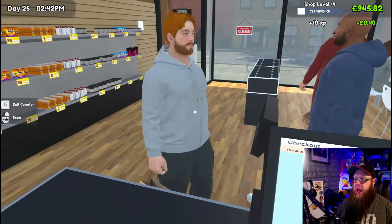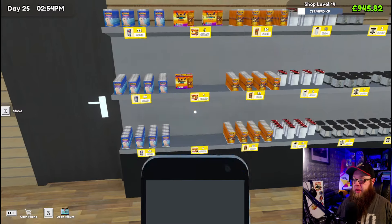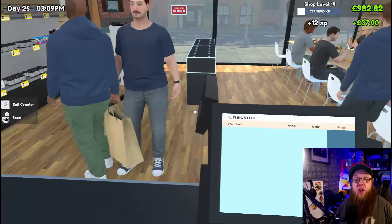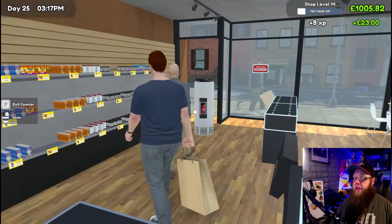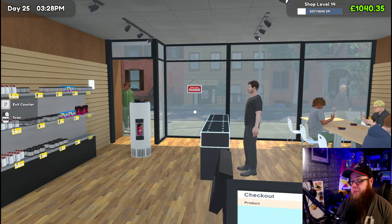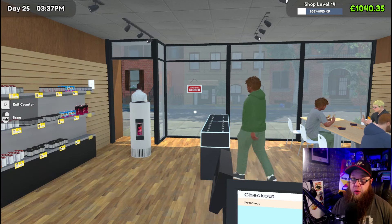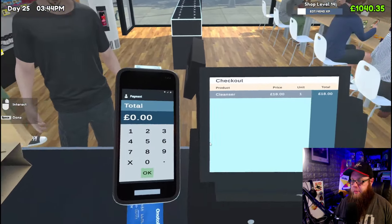A customer complains things are pricey but then buys anyway. Another wants a packet of white dice and I have to give 17 pounds in change. Back up to a grand. I could buy the workshop right now but it would leave me with only 40 pounds and I've still got rent and bills to pay. I want to open some card packs to see how the bundling process works first.